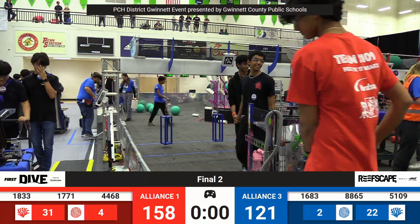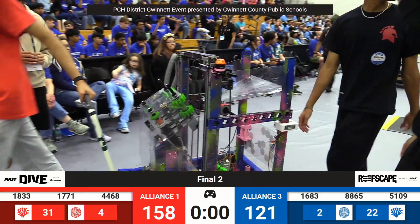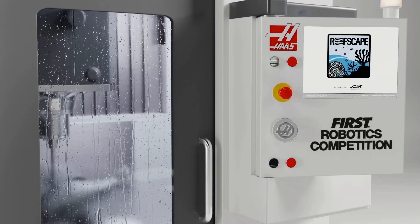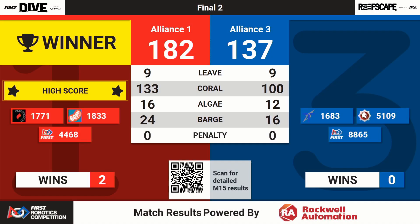All right, there were some interesting things that took place in that match. A lot of scoring we see up on the board, but it may not end up like you think it's going to end up. So don't be surprised when you see this score. Let's see which color fish are going to swim and what the score will be. It's the Red Alliance victorious this time with a score of 182, breaking the record for Peachtree District so far this year. Congratulations to 1771, 1833 and 4468 here in Gwinnett County. You are the champions here at Reef Scape: Deep Dive.